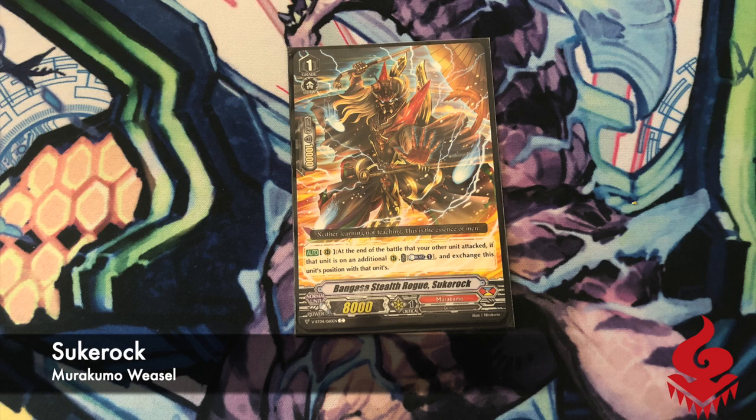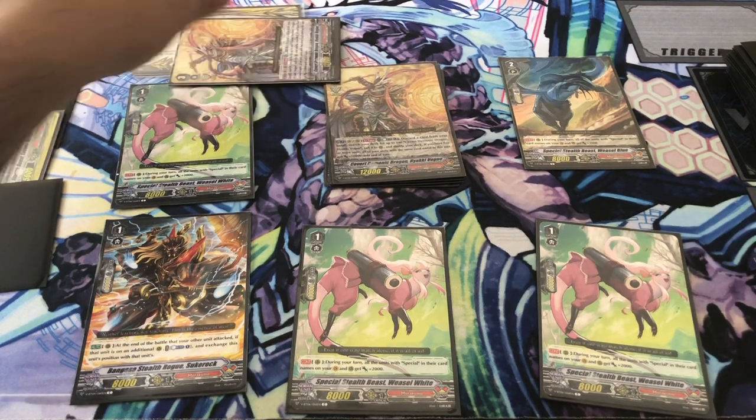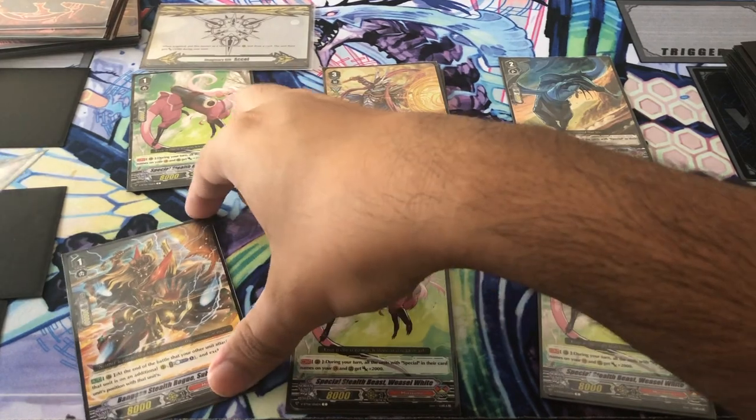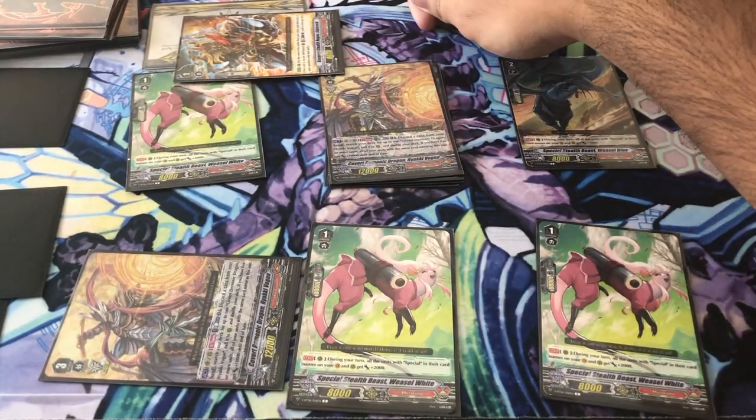Furthermore, since we run Sugerok, we could use its skill to switch the Hiyaki Vogue — we call it the Excel Circle — with itself in order to extend significantly further and get off another attack. This also gives us extra defense if our opponent decides to attack our Hiyaki Vogue, so we can save it on the field for next turn.